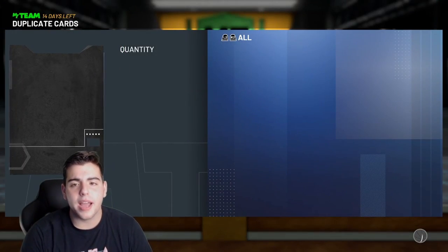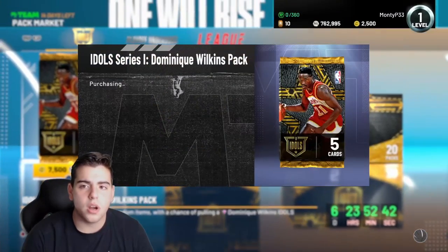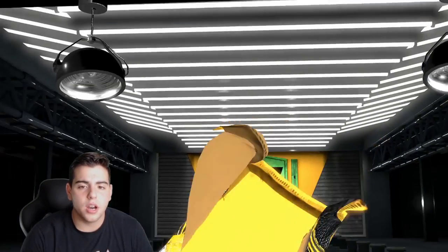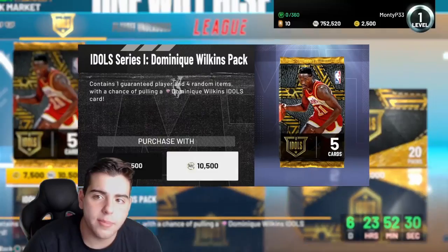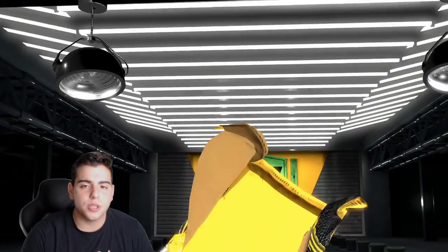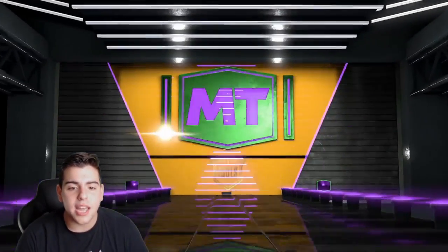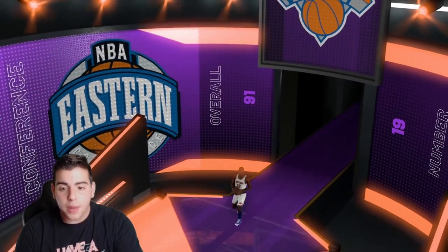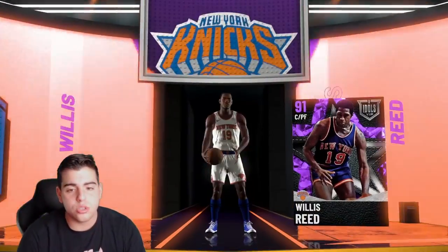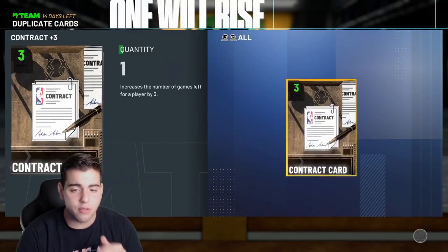I wonder what Deron Williams is gonna sell for, since I'm one of the first people to pull him in the world. Nothing doing in this one — silvers, bronzes. We got a ruby, Eric Gordon? Nope, we got Joel Embiid — I will definitely take that. We got about five packs left. Another amethyst — these packs are juiced! Willis Reed again! What is in these packs? This is absolutely juiced — the most juiced packs I've ever pulled in my life.